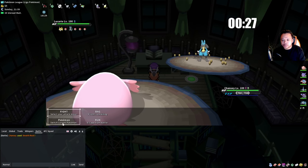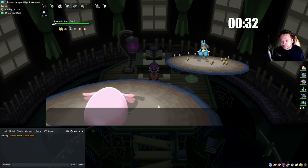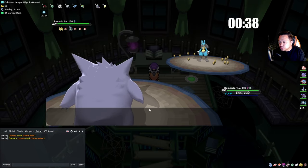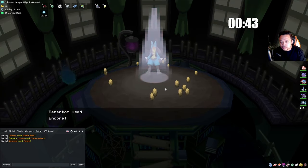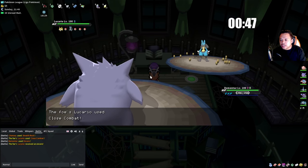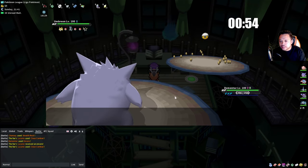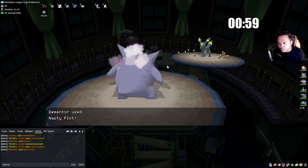We're going into Gengar to see what the team is — they usually use fixed teams. That's one Close Combat now, and we Encore. He's locked in. A lot of times they stay, but if they have a counter like Umbreon or Mandibuzz they'll switch. This one has Umbreon, so now we know he's always going to switch in Umbreon.